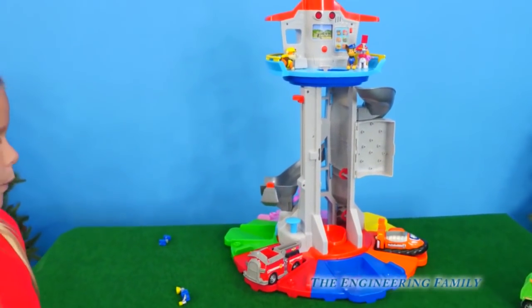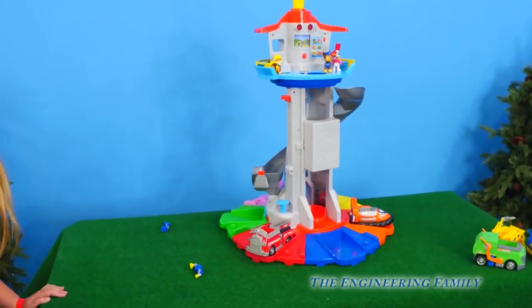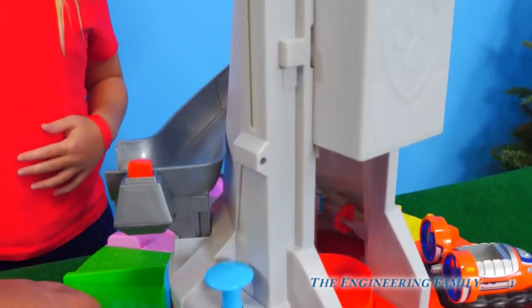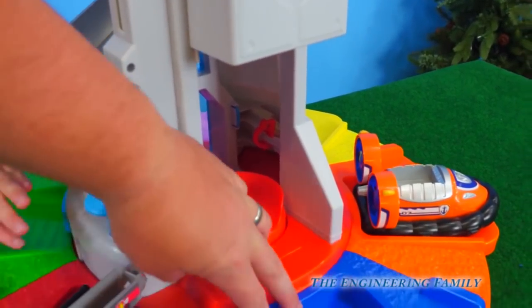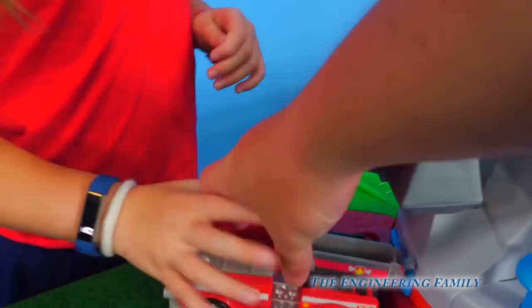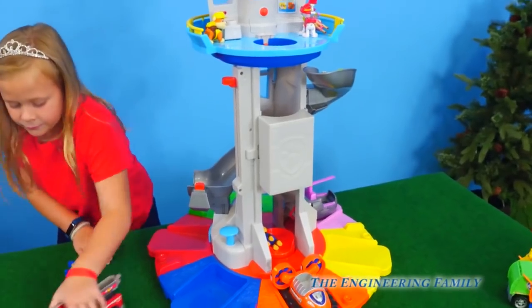Assistant, that is a really, really big lookout tower. It says My Size, so it's our size! What's your favorite thing? Is it launching the vehicle? I like launching the vehicle — I like it when you push them and the vehicle launches right off. I like the flip. What if you try to do it at the same time? Ready, set — launch! That's a lot of cool features on this My Size Lookout Tower.